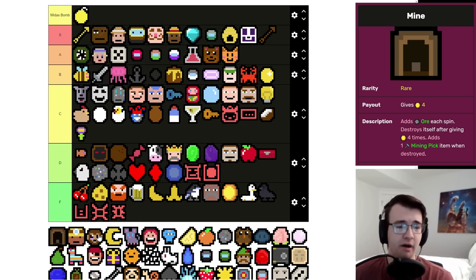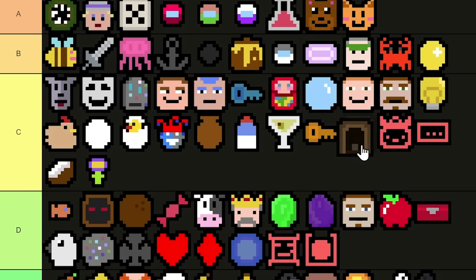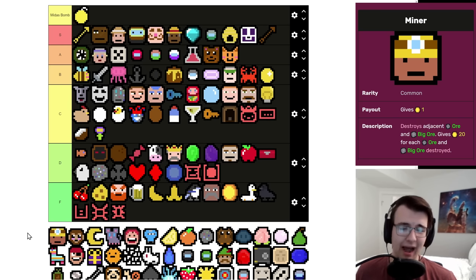Mine is just like Golem — you only take it when you have a Geologist, and it's complete ass otherwise. The difference is this is a rare, and it feels much worse to waste a rare on Geologist food. When you get your first rare it could be this thing; an early Lucky Capsule could pull this, stunting your growth. But it is really good Geologist food, so I'll put it in very low C tier.